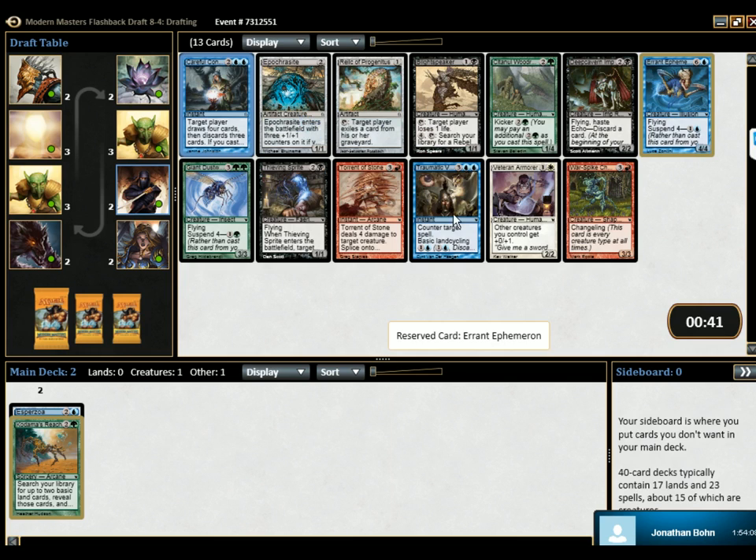Basic land cycling if we want to go for a whole bunch of stuff. Ephemeron's good. Blight Speakers, if we can get a bunch of Blight Speakers. Careful Consideration's good. Blue-green is kind of a thing — blue-green is the Suspend deck. If we're doing blue-green, we want Errant Ephemeron. Yeah, it's objectively the most powerful card, I think. Okay, I'll take it.